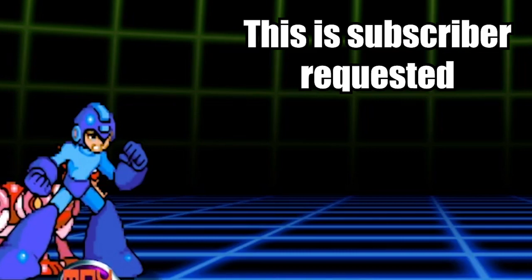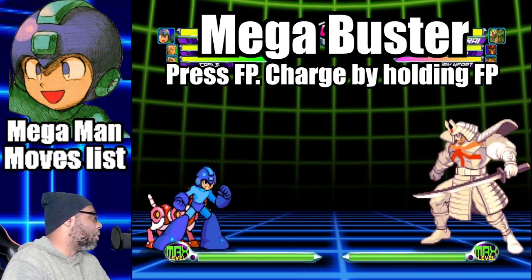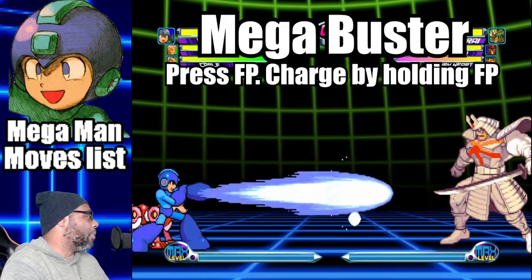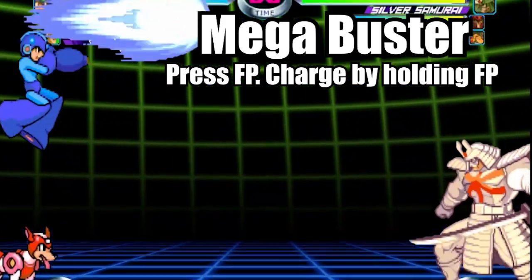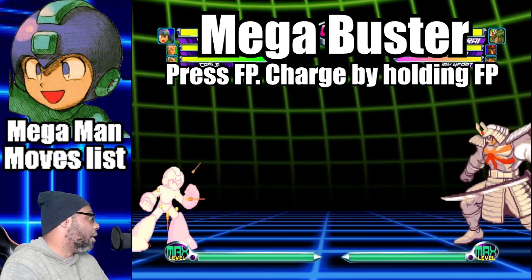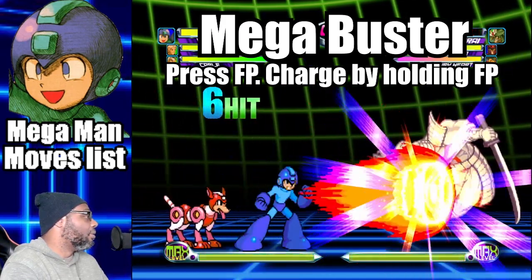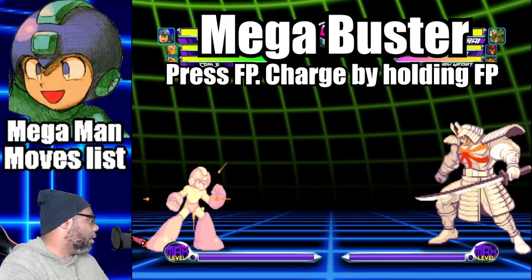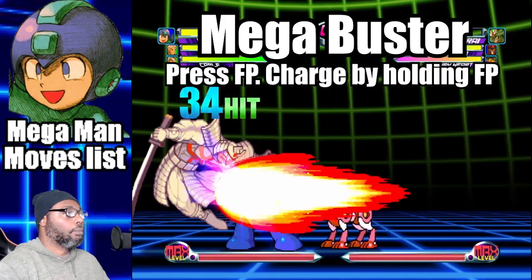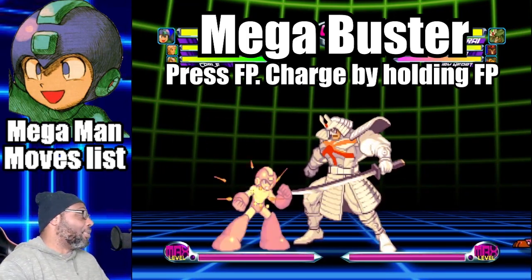Starting off this list is the Mega Buster. This move is where Mega Man fires a shot from his arm cannon. To do the move, press the fierce punch button. This attack can be fired in midair as well. You can also charge the Mega Buster by holding the fierce punch button. For every second that passes, it will add a hit to the shot — for example, after one minute a charged Mega Buster will hit at least 40 times, and after two minutes it will hit 50 times.